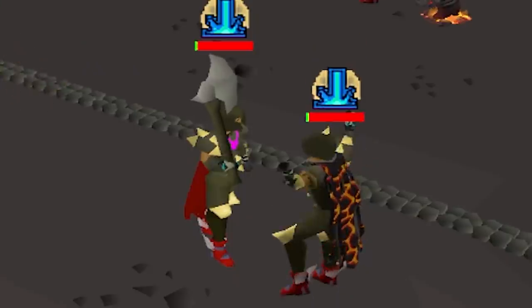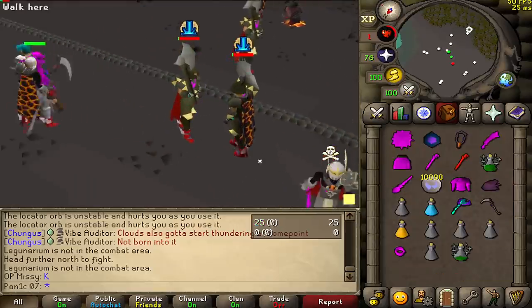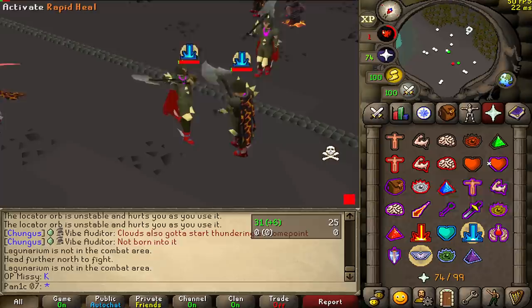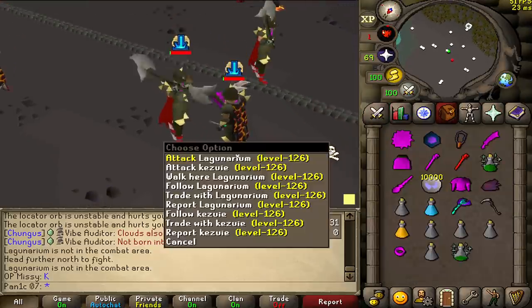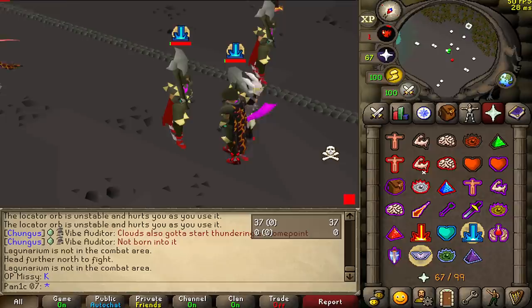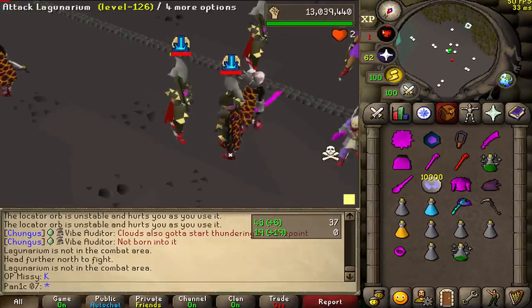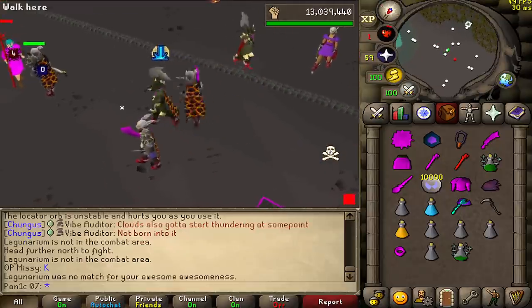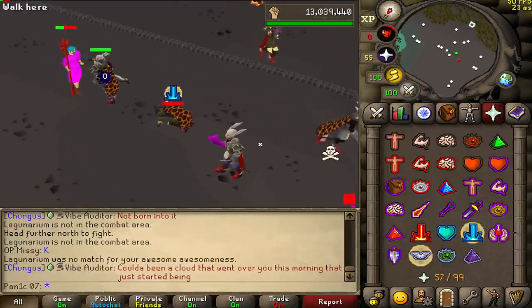I'm too tanky. This game is such a joke, this is why I never DH. Look how cringe this is - you get like one HP'd once and you never hit. Look at this, this is disgusting. They should add accuracy to the DH axe - like the lower your health, the more accurate it should be.